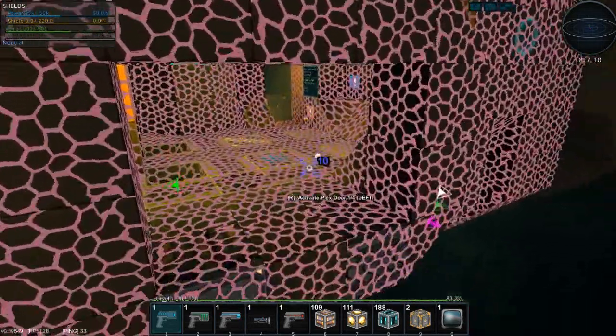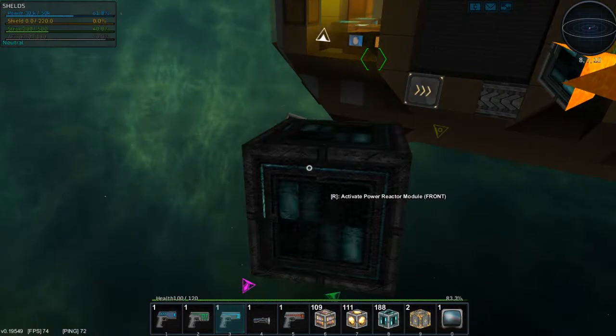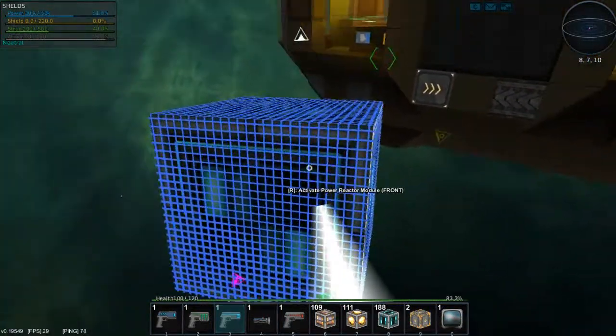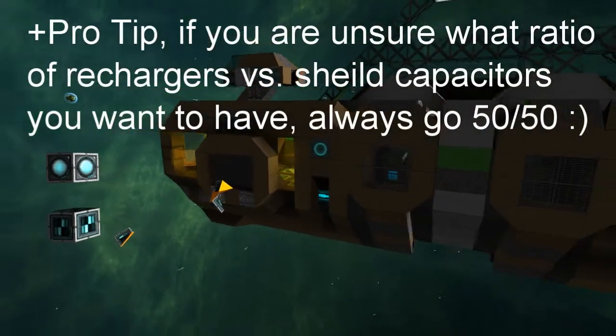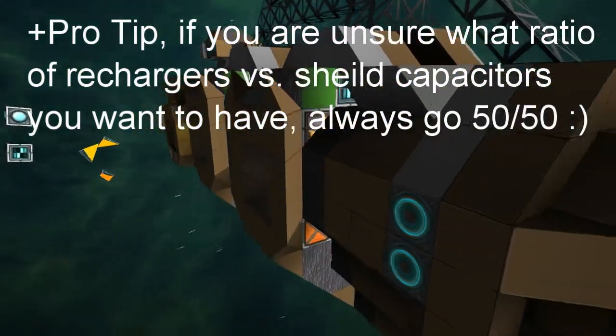Of course, you can shoot through open doors. Have some good shields and you rarely need to do repairs on your structure. And that concludes that — this is all that you need to know about shields. Thanks for watching, see you in the next one.